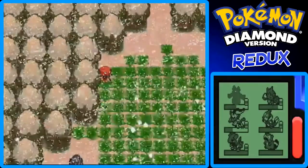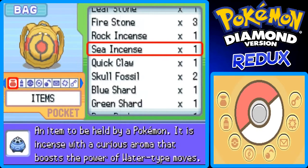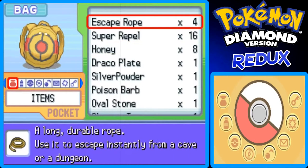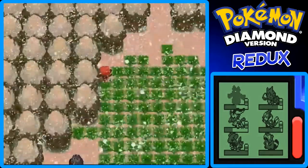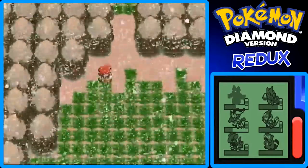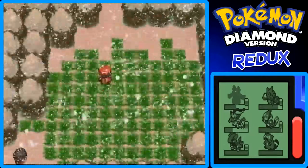I forgot my Repels were off, so I'm gonna put another one on. I think I have 16 left after this because I have 17 right now. Nope, I was off by one — I have 15 now because I had 16. Is there an item over here? Nope, I guess not. Okay, I can go up then.